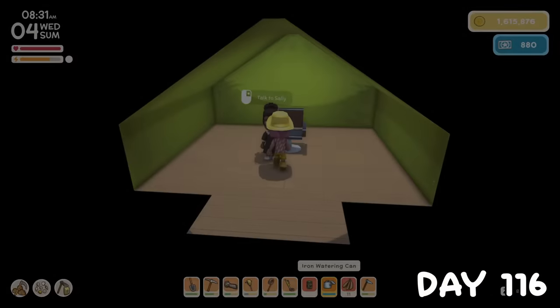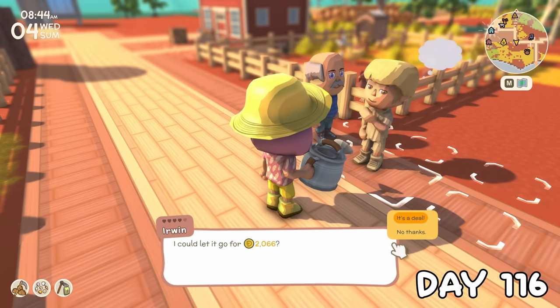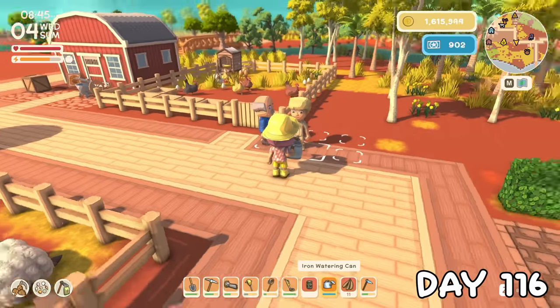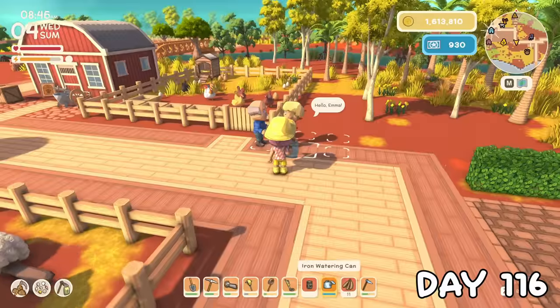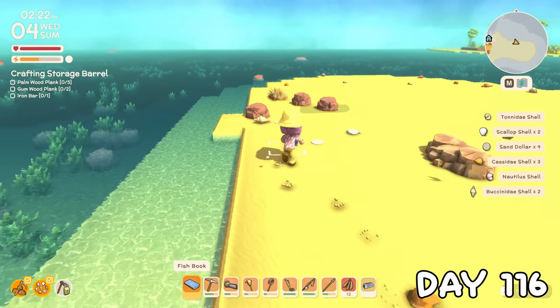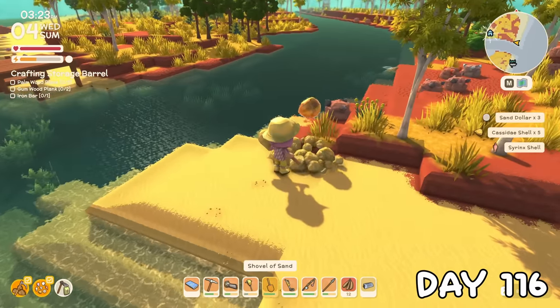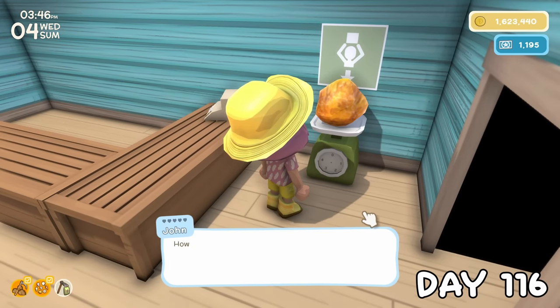I chatted to her again to see if she would move here, but she's still plain hard to get. I then spent the morning doing villager requests, both for friendship and for permit points. I decided to chill out that afternoon by collecting some shells and looking out for any new fish, digging up any treasure spots I could find, one of which uncovered an amber.